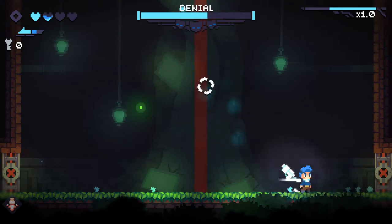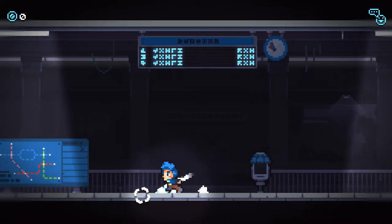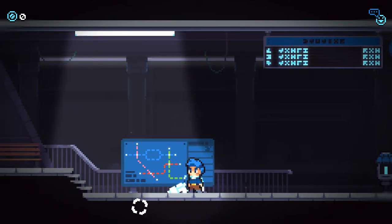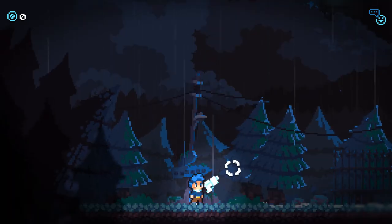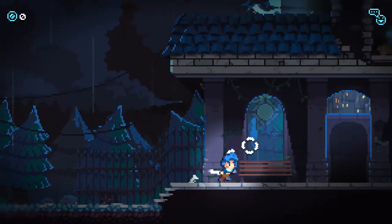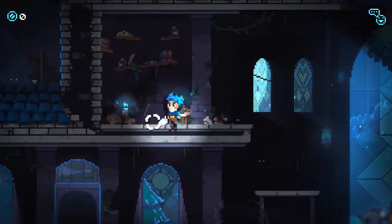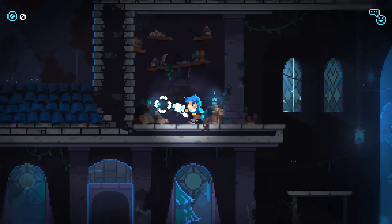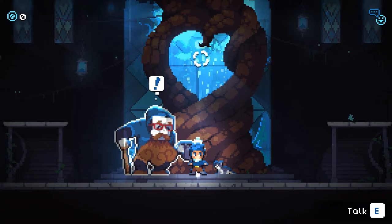Another thing Revita absolutely nails is the presentation. The mix of modern effects like lighting and detailed pixel art makes the game look fantastic. The character is well animated, the hub is well designed with small details that say a lot about the world and characters entirely through visuals. There isn't really a story yet, but I'm already interested in learning about this place.